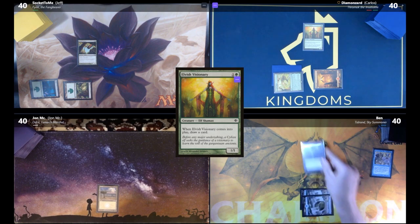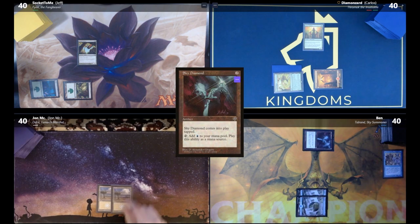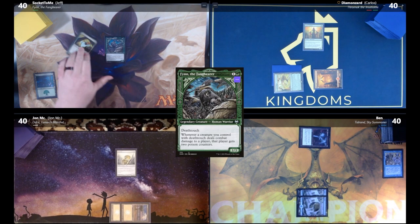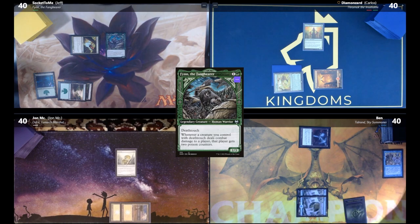Ben draws, plays an Island, then plays Sky Diamond which comes into play tapped and passes. John draws and plays a second Plains, then plays Gold Mirror. Jeff plays a Forest and attacks for one damage and two poison with Deadly Recluse.